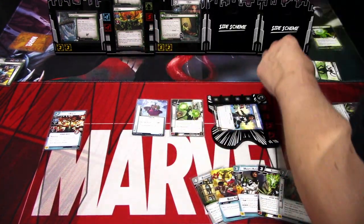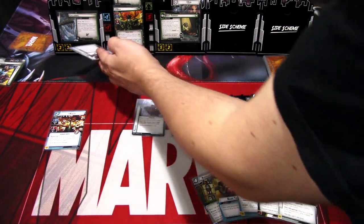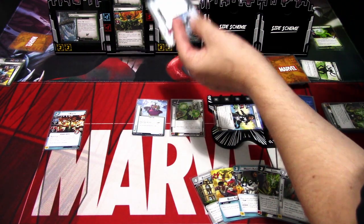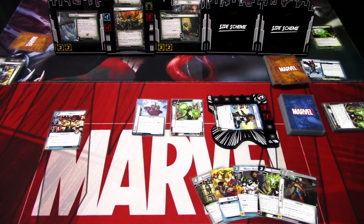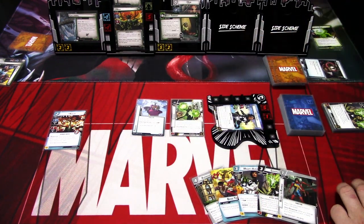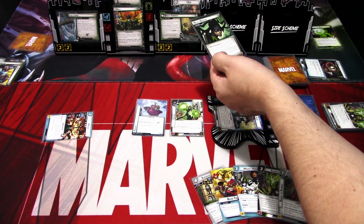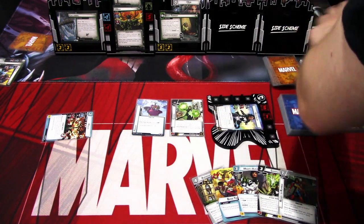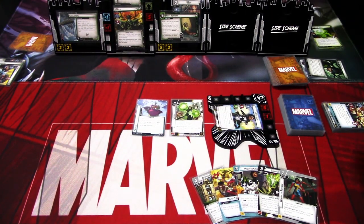We add one threat to the main scheme. Hela attacks — I'll take it to Spectrum. One, two, three, four, five damage. The encounter card is Assault. I think we just have to use Kaluu for this one. So that ally is defeated, and we place two threat to the main scheme. Not looking really good — we're at 9 of 18, halfway, and losing to threat.